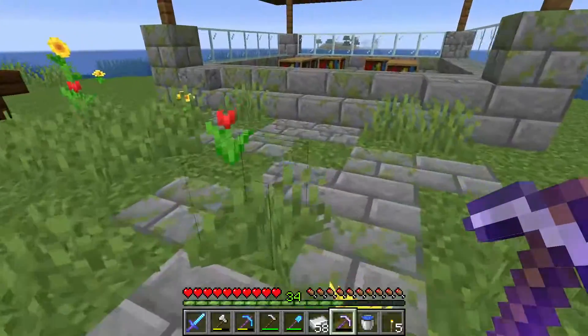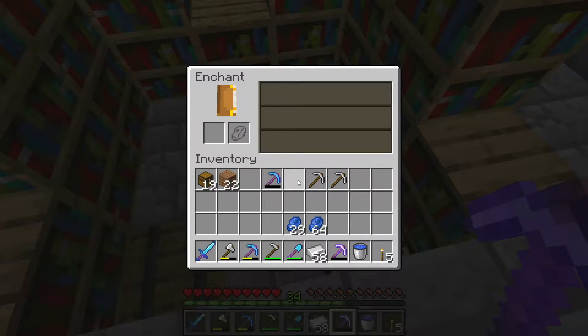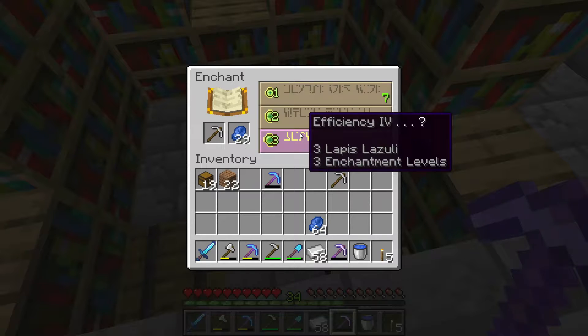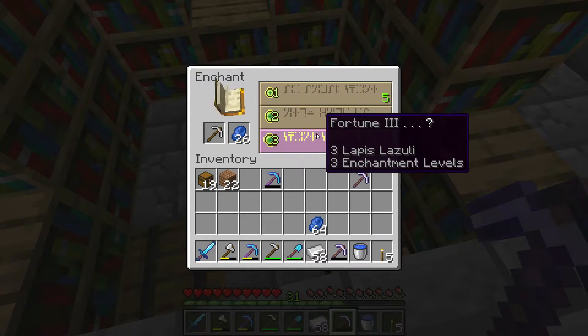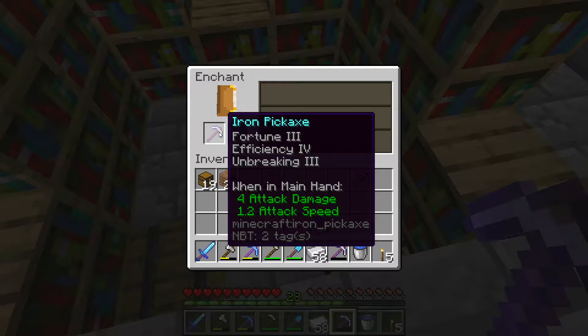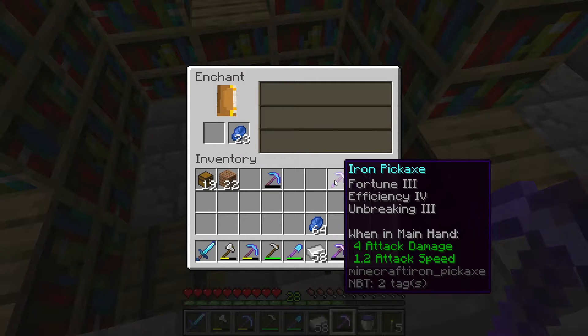Okay, I'm back from mining. Let's see what we can get from the enchantment table here. I want fortune — yeah, right there. Oh, that's a nice pick, too bad it's iron, but that's okay. That's what we wanted, nice.